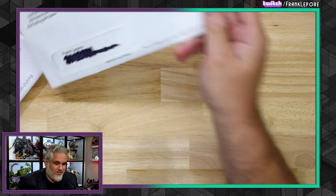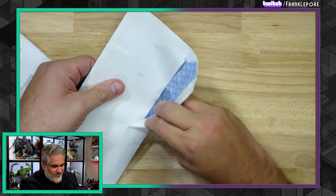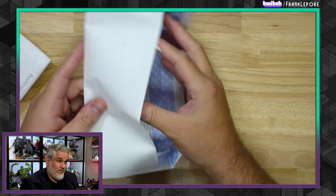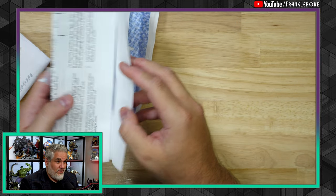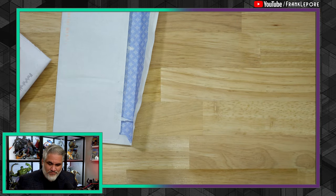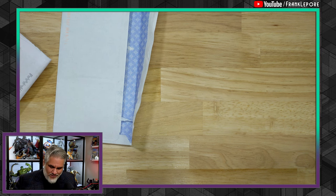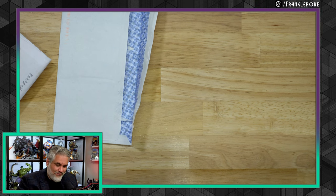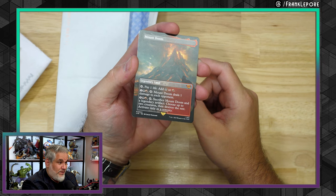This is a lot of little packages here. Always a pleasure to get a lot of little ones or one package that has a bunch of cards in it — those are the preferences. Oh, I like this one. Rares like this are nice because you only need one of them. We got this Borderless Mountain Doom, so that's pretty sweet.